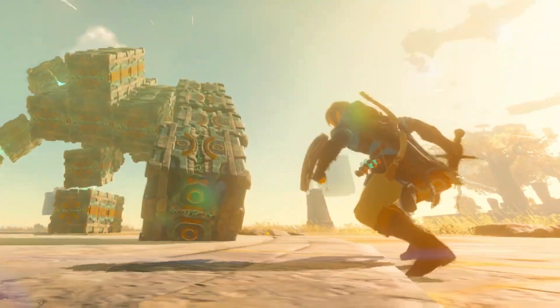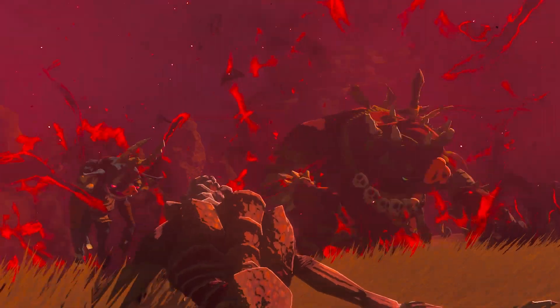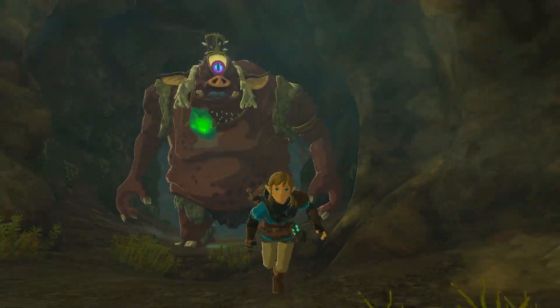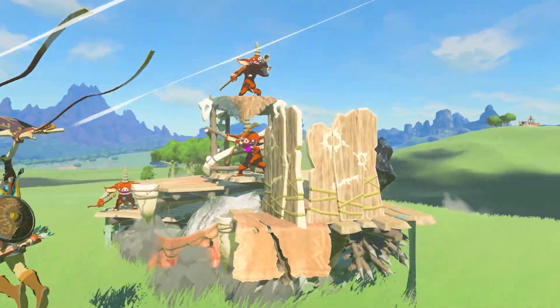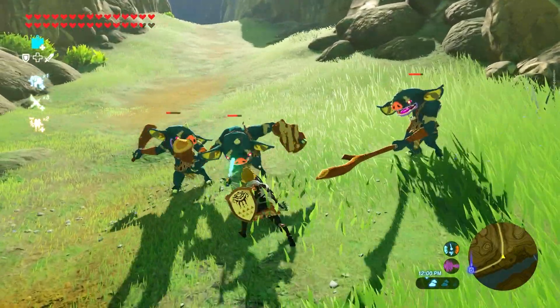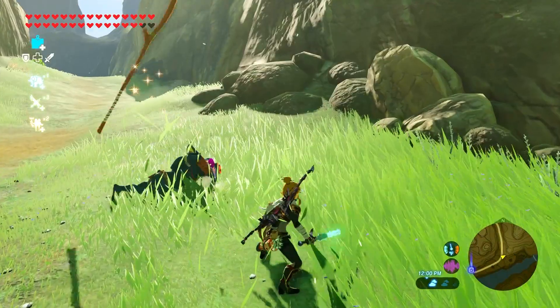I have a theory that it might even extend past just the zonite-looking elements. In the most recent trailer, we saw a group of enemies that looked upgraded over their counterparts in Breath of the Wild — bokoblins and moblins with extra horns, spikes, or helmets. I wouldn't be surprised if those are drops that can be collected once you defeat them, and then can be used to build spears or swords, or maybe even add armor to vehicles to make them stronger.